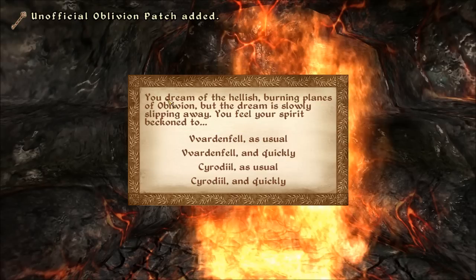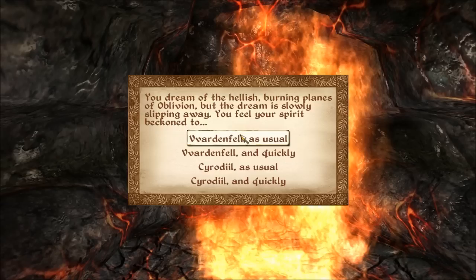Then this screen appears: 'You dream of the hellish burning planes of Oblivion, but the dream is slowly slipping away. You feel your spirit beckon to Vvardenfell.' There's also a Cyrodiil option. Basically, this is a mechanism they put in the game to allow you to play ordinary Oblivion in Cyrodiil if you want, or play in Vvardenfell.